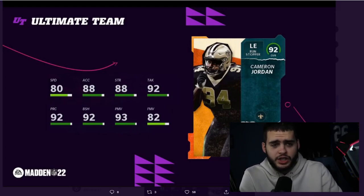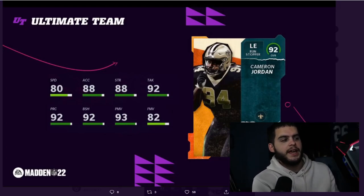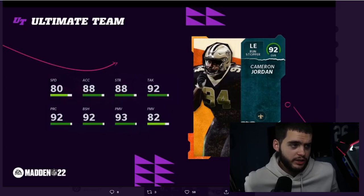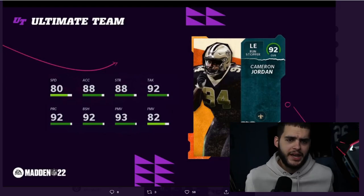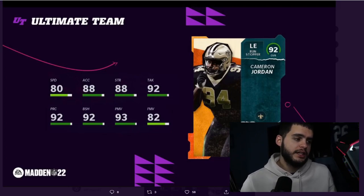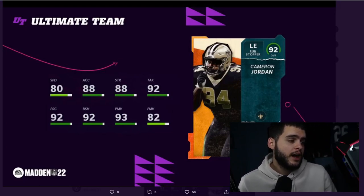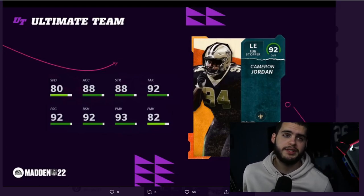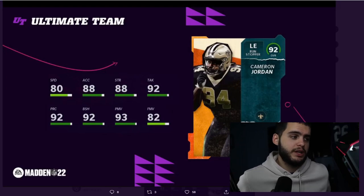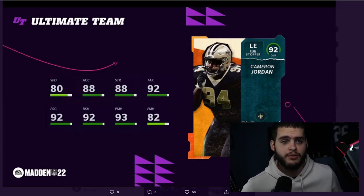So we have Cameron Jordan, left end, 92 overall — he's the worst one. Again, worst doesn't mean bad: he gets 80 speed, 80 acceleration, which is good, and 88 strength which is good. Keep in mind 92 overalls aren't going to make it onto a meta team, so 80 speed and acceleration is really solid for the teams this will fall on. He has 92 play recognition, elite 92 block shed, elite 93 power move, and 82 finesse move. Top-tier power rush, top-tier run stuff, top-tier tackling with good speed — this card is really really good, and this is the worst one.